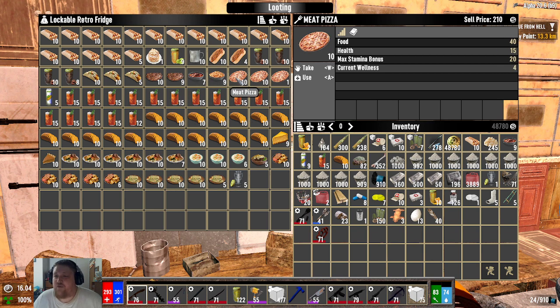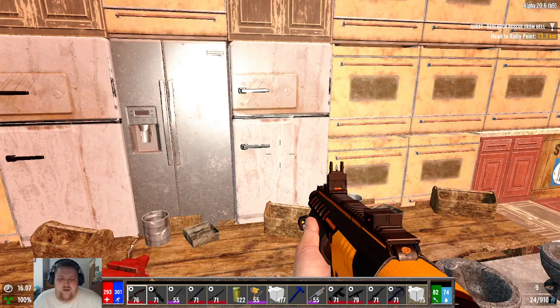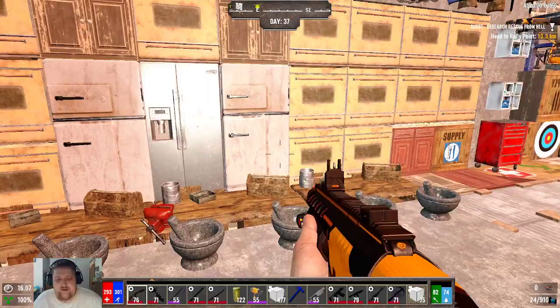The meat pizzas are kind of overkill — they give you a food buff that pushes past 100, since food and water are now capped at 100, which might be a bug. It gives you like 160 food because of the buff, but it's just wasted. The stews are okay — they give a little food and water, and I usually have a stack with me. Once you're max wellness, you can do whatever.